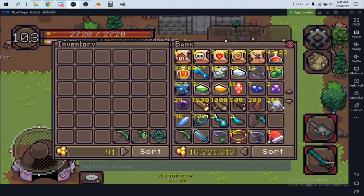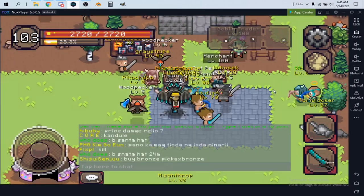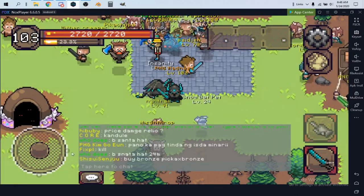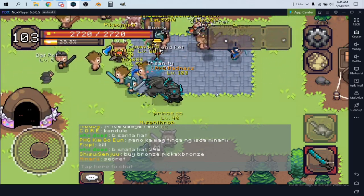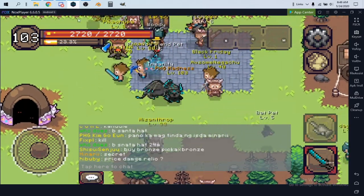It looks like this: if I go into my inventory and look for something to sell — let's say I want to sell the spectral breastplate — you're not going to have any idea how much it costs unless you use something called Discord.